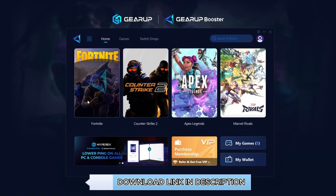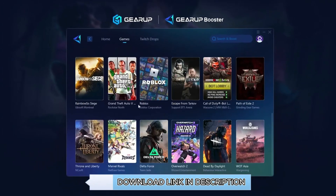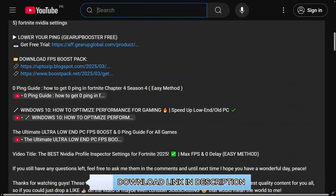Gear Up Booster is the ultimate tool to instantly lower your ping and reduce lag in all your favorite games. It works perfectly on both wired and wireless connections. Download it free from the description and enjoy smoother, faster gameplay. No more lag.